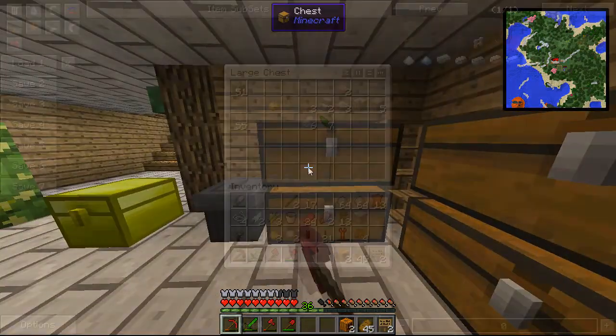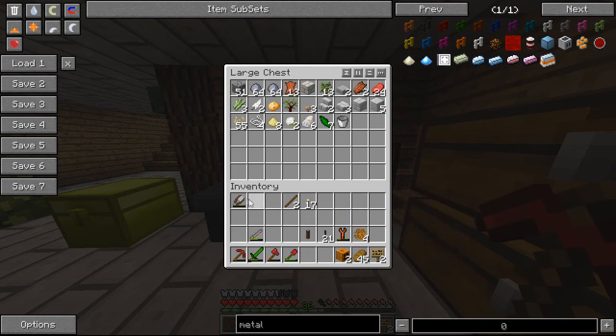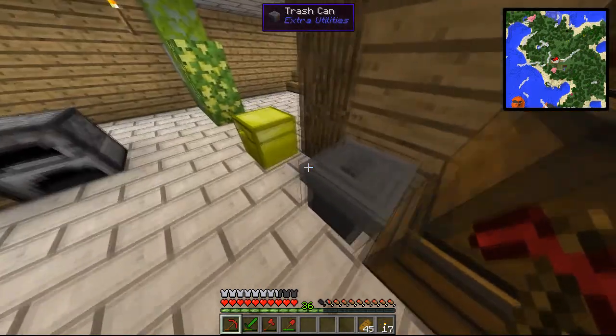These chests, apart from that one, are completely unsorted - and that's how I like it. We need to make a sorting system. Yeah, we should probably look into Applied Energistics for that. It's basically the ultimate way to sort your items.